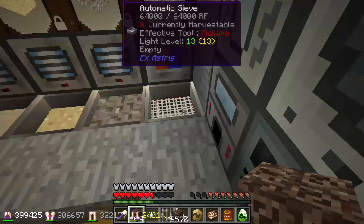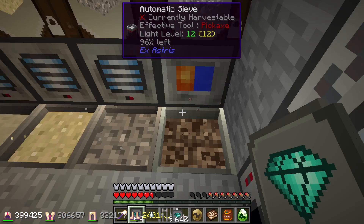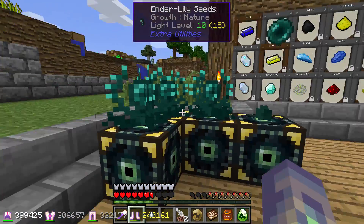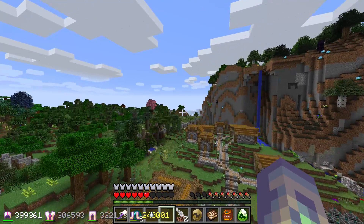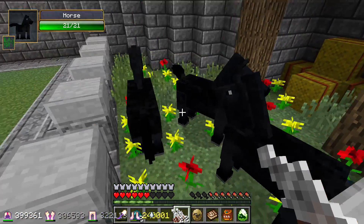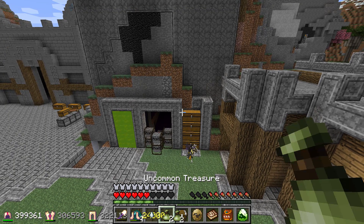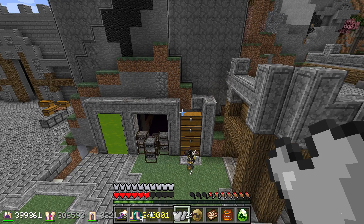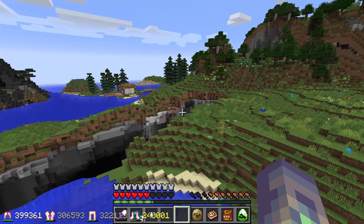Now we go down here where we have a spare sieve — I'm going to temporarily take the speed and fortune upgrades. I quickly automated this so we can get on with things while we wait for more ghast tears. There are four ender pearls readily available here, though I accidentally fired two of them. We need to get some from our mob farm. Since we're going past our horses, let's inject them with our quagga embryos — I haven't ever used these horses, we should do something with them at some point.